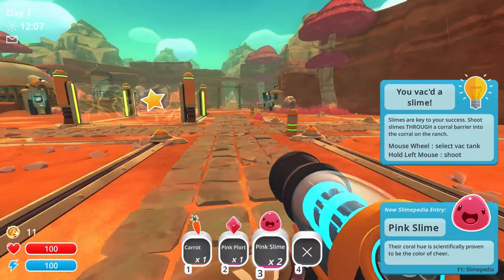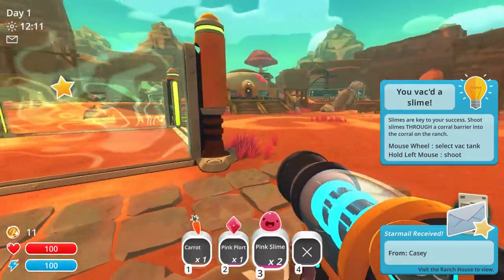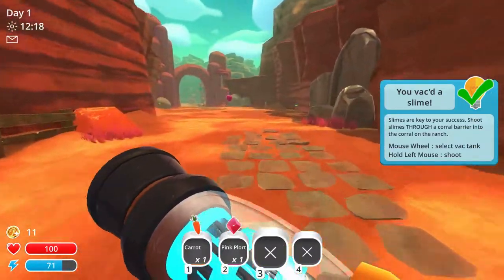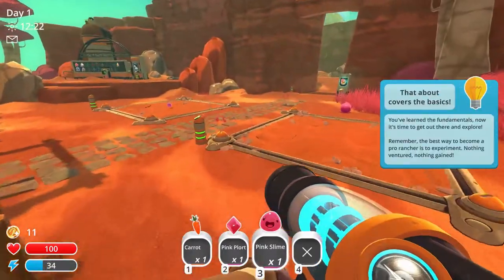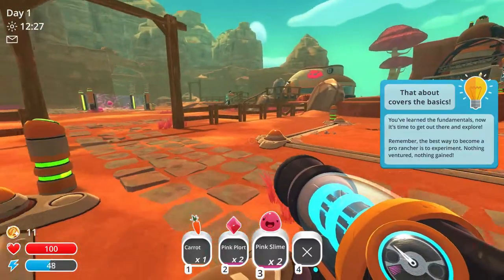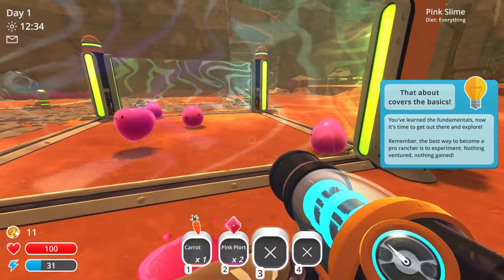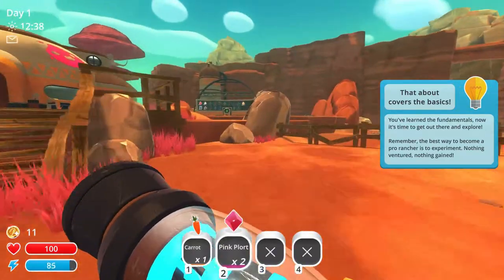We should get some pink slimes — let's vacuum them up. Slimes are key to your success. Shoot slime through a coral barrier into the coral on the ranch. We just shoot them in there. There are dangers in the game we'll meet eventually. Let's get them all in there.